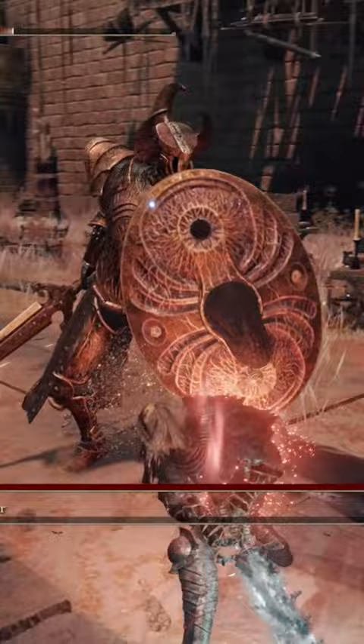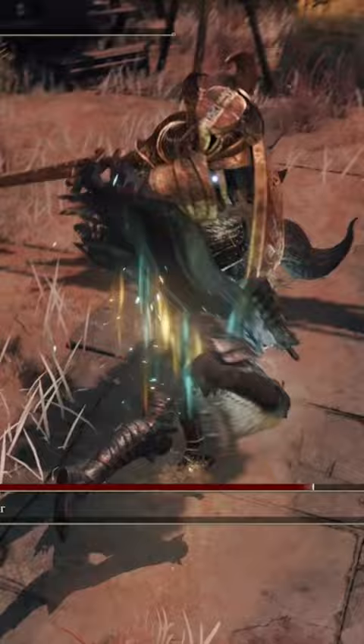For your flask, you're going to be using the Stonebarb Cracked Tear and the Magic Shrouding Cracked Tear. If you want to min-max for extra magic damage, obviously the Spellblade set is the way to go, giving you an 8% magic damage buff.